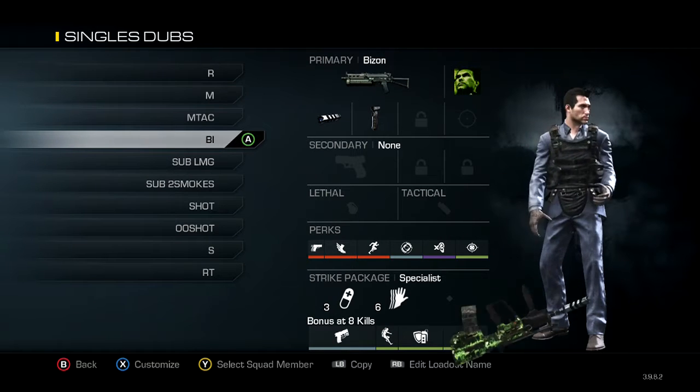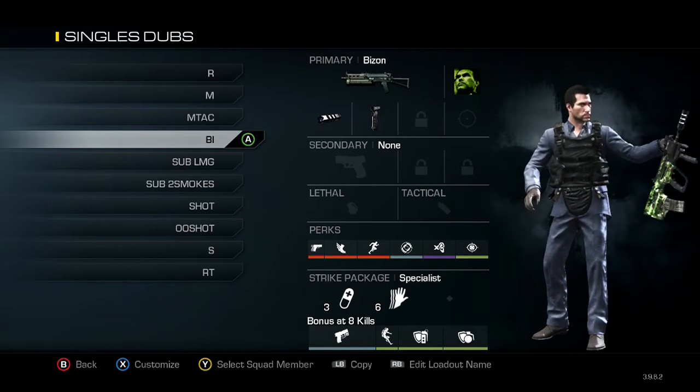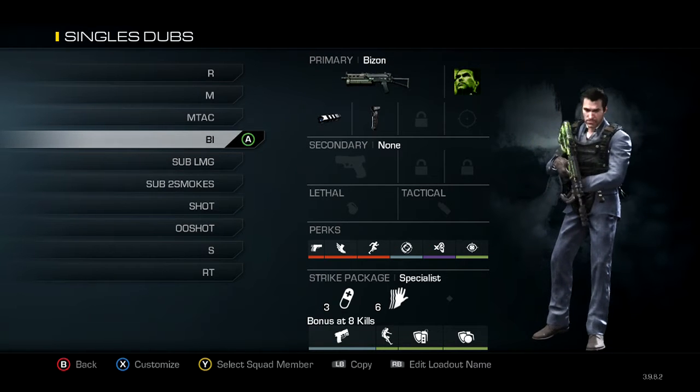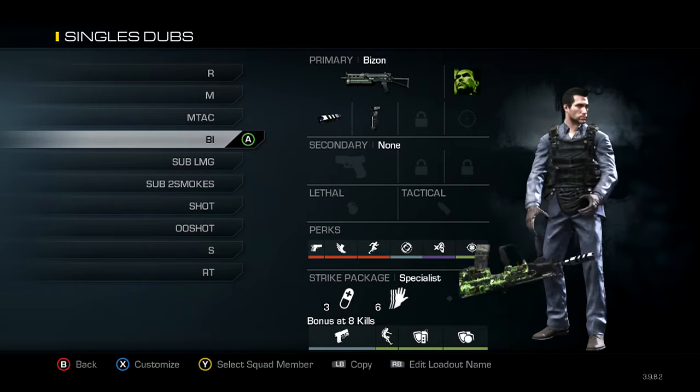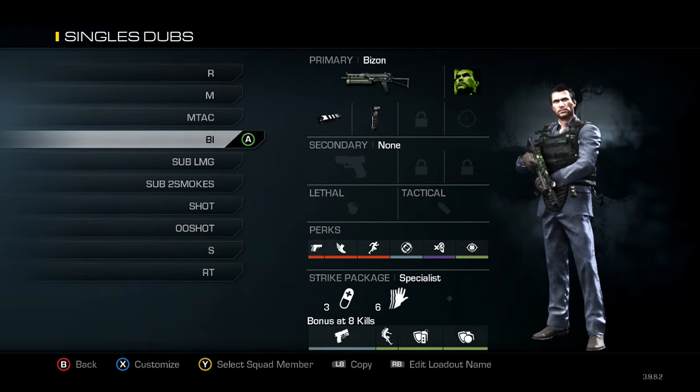This one's my Bison class. It's the same as the MTAR attack resist class, except I put steady aim on since it's a Bison and you get into a lot of gunfights with this thing — and this thing does melt. I put steady aim on this gun and do not have a semtex or stun.